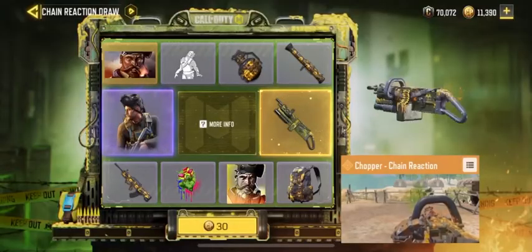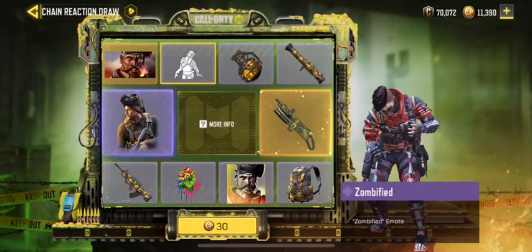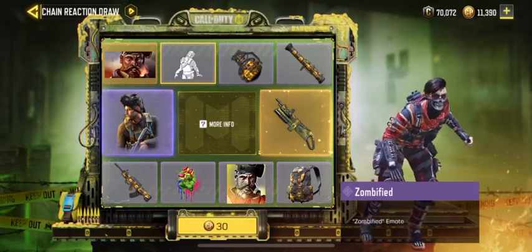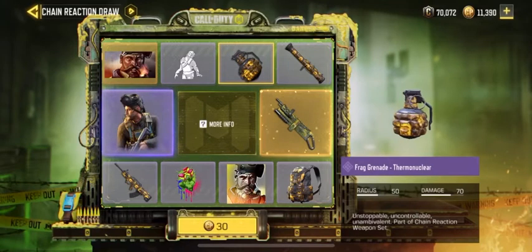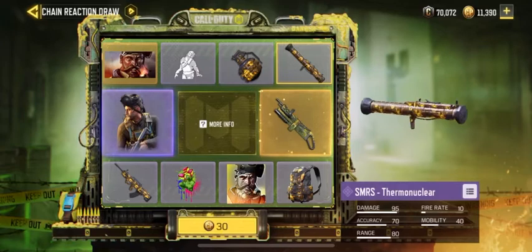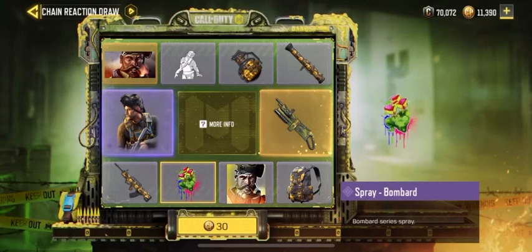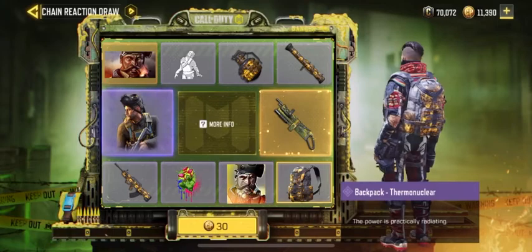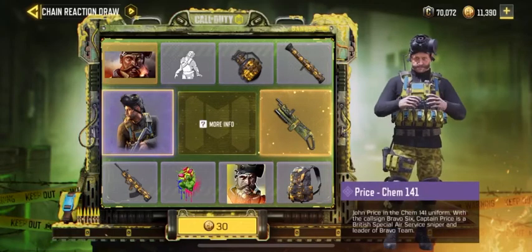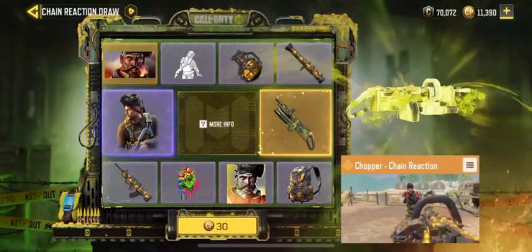Let's go ahead and get started with the chain reaction draw. I'm gonna go through it first and show you guys what it all comes with. At the beginning we got the Ghost Gold calling card, we got the zombified emote, the frag grenade thermonuclear, an SMRS thermonuclear 2, a Type 25 thermonuclear, a spray, Chem 141 and avatar, a backpack thermonuclear, and for the two biggest draws we got Prize Chem 141.